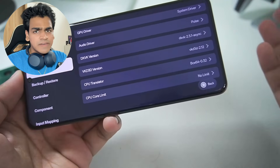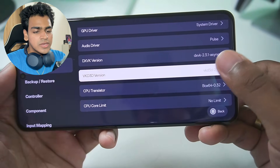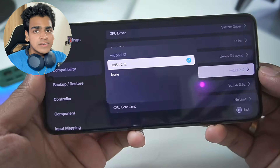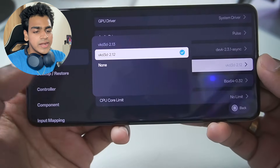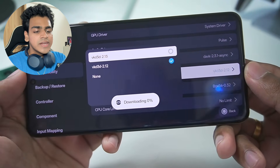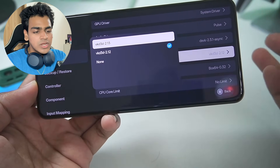If you want to play games like Marvel's Spider-Man 2 or Spider-Man 1 Remastered, they use the VKD3D version. For high-end and latest titles like Cyberpunk 2077, Spider-Man Miles Morales, or anything similar, go with VKD3D 2.13. Make sure to select this option inside Gamehub emulator for all the latest games, and it will ensure the games actually boot.